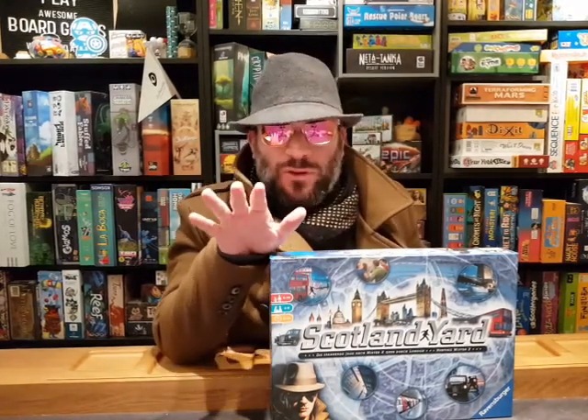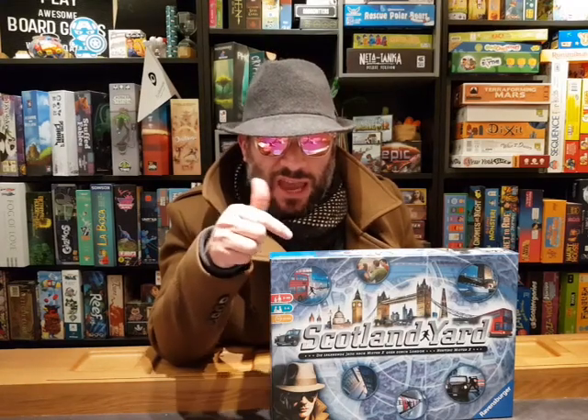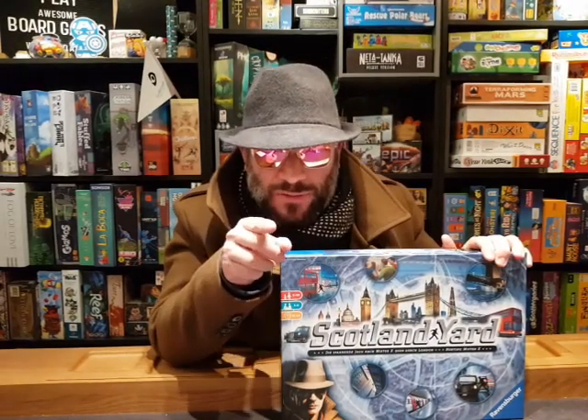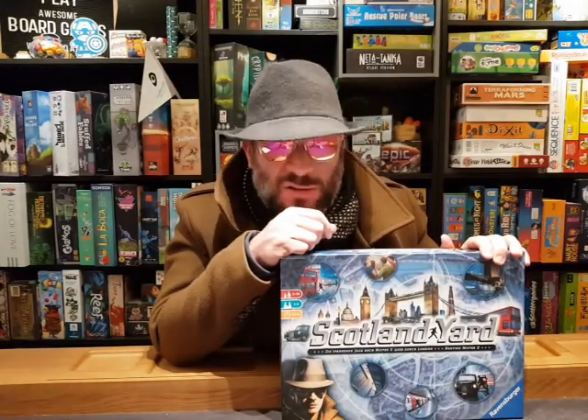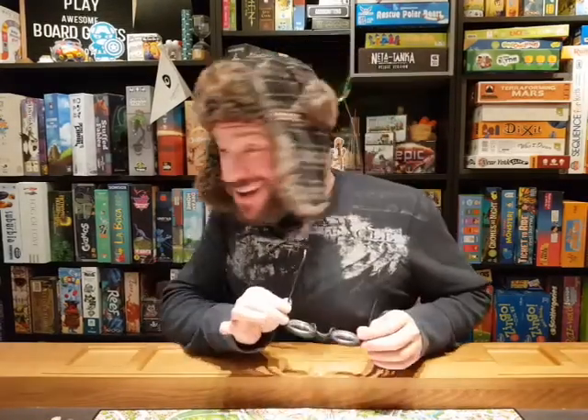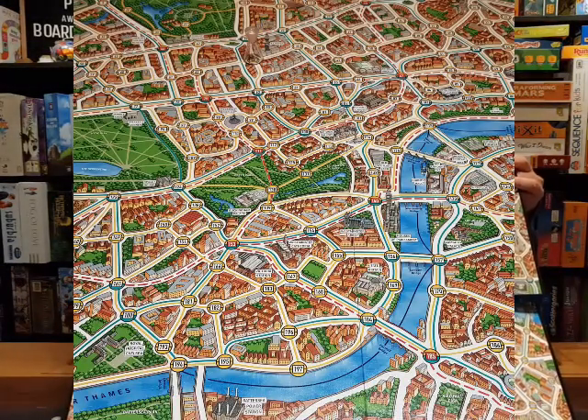Hey guys, welcome back to Unbelievable English! I can't really talk right now - the police are looking for me. I'm Mr. X. In today's game, Scotland Yard, Mr. X is on the run, and it's the job of all the other players - the police officers - to catch him. See, I'm a bad guy and I've been running from the police for a long time. I've got this entire map of London to hide in, and you guys, as the police, well it's your job to come and find me.